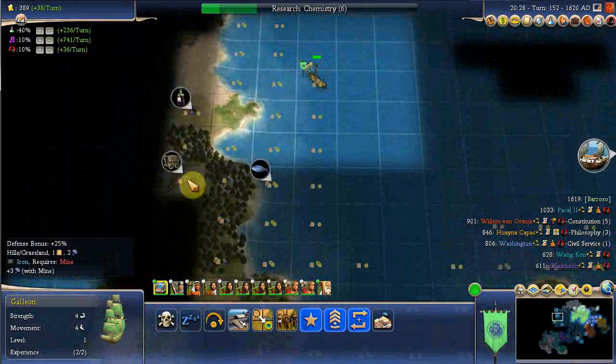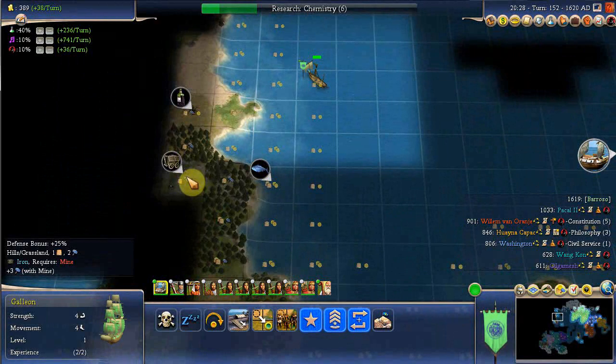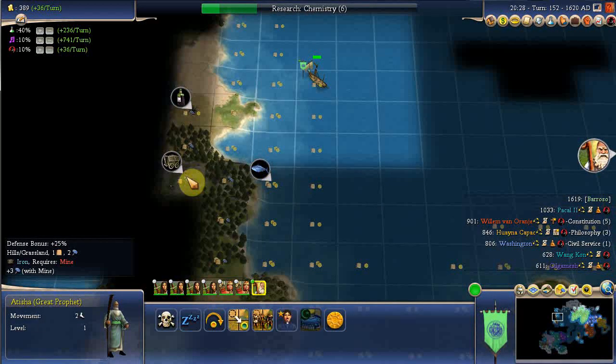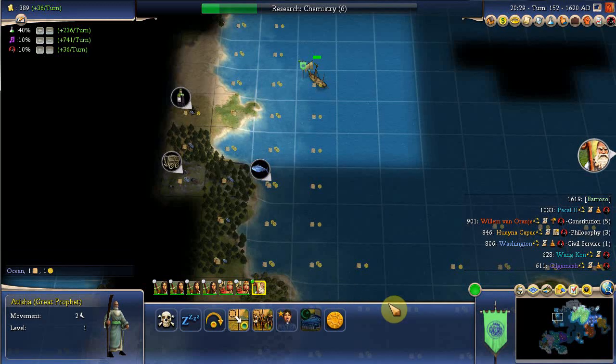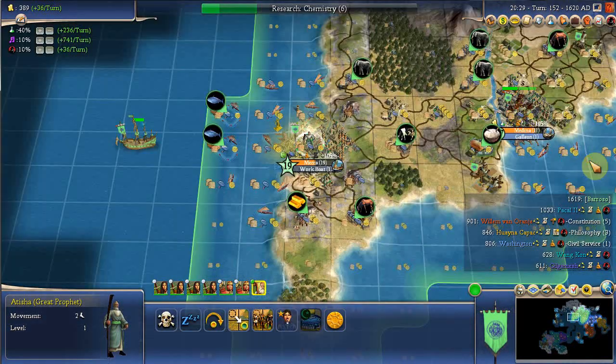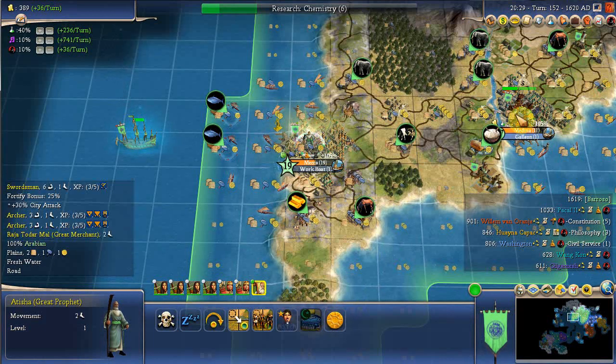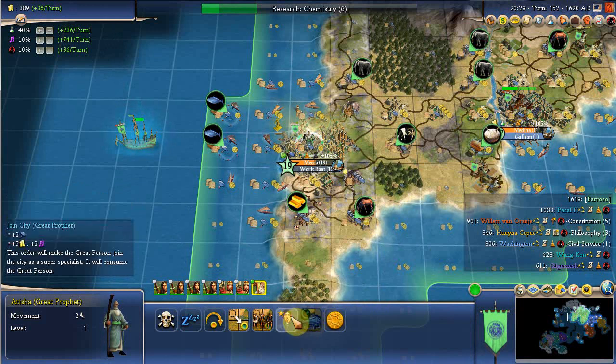Well, this looks like a good spot, doesn't it? A great prophet. I think I've already had a golden age so I would need two great people to trigger one. I could do that because I've got a guy sitting over here waiting for a ship, but I don't want to use him that way. So I'll just have him join the city as a super specialist.